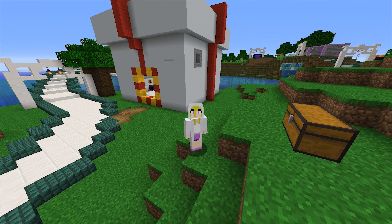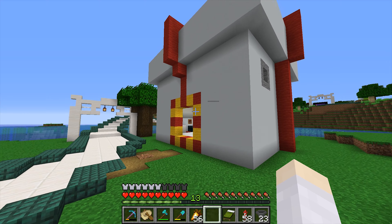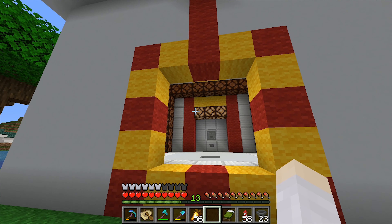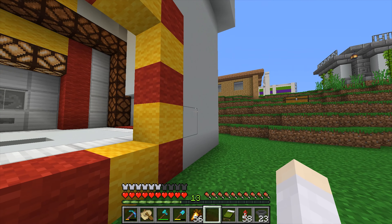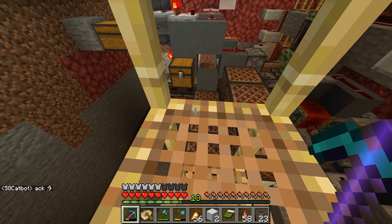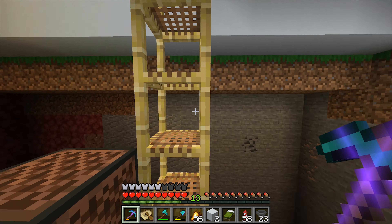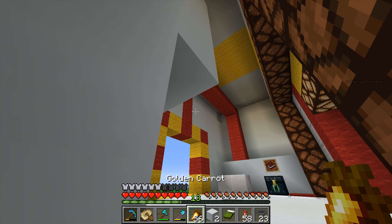Hello everyone, and welcome back to another episode from Iskallia. We're starting things off at our surprise mechanic shop we made in the last episode. Judging by the irritating sound, we should be out of stock. Yes, we have made a stack of diamonds, which means we have to restock the shop.